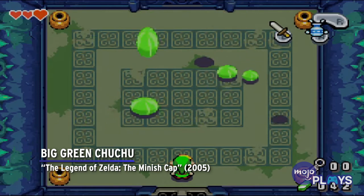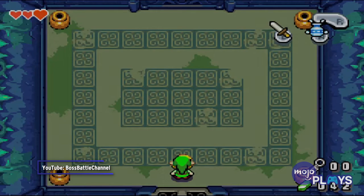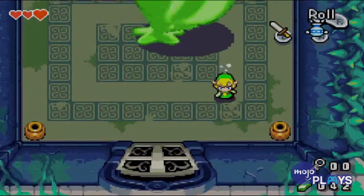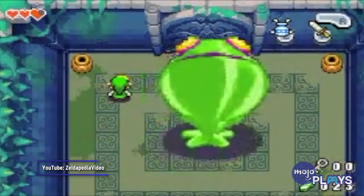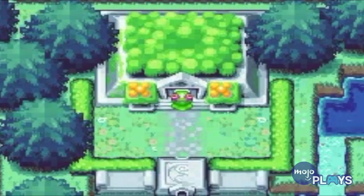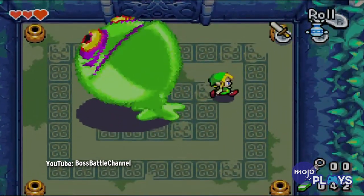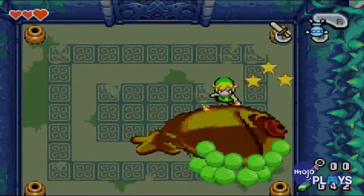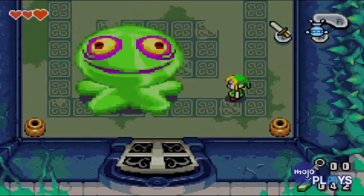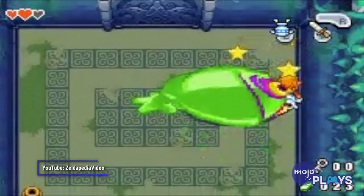Big Green Choo Choo, The Legend of Zelda: The Minish Cap. Like Rebonac before it, the Big Green Choo Choo is just a harder version of a regular enemy. But at least Rebonac was a jousting knight. The Big Green Choo Choo is, well, a big dumb blob. It's fought at the end of the game's first dungeon, Deepwood Shrine. Link just uses the gust jar to suck away goop from its base so that it will fall over, allowing him to stab it. But the only reason it puts up even a fraction of a challenge is because Link is shrunken down to size. Overall, it's a pretty big cop-out of a boss.